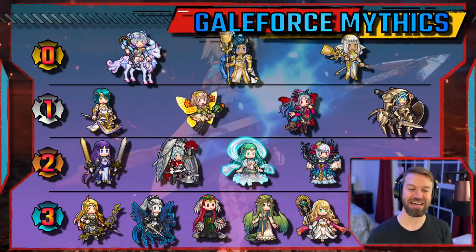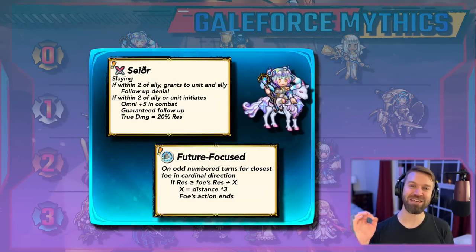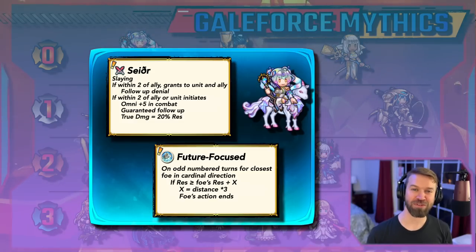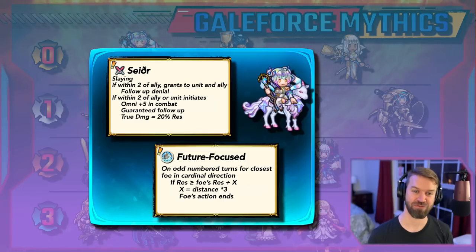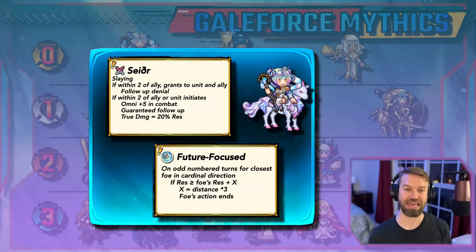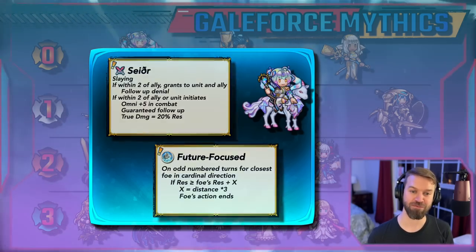Lastly we have Sather. This is the only anti-refresher right now. In a perfect world you could actually freeze four units with that anti-refresh skill, but practically you're only going to get two or even one. Still, this unit also gives follow-up denial and has true damage in her weapon for cleanup.